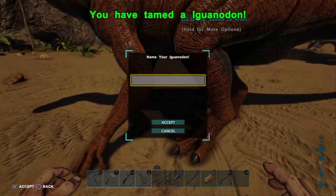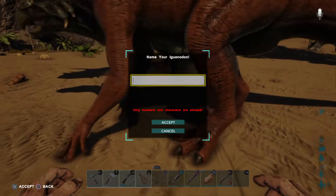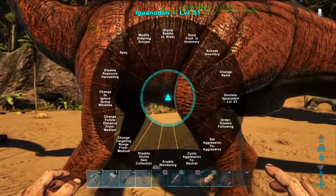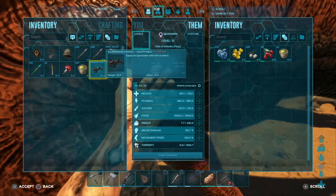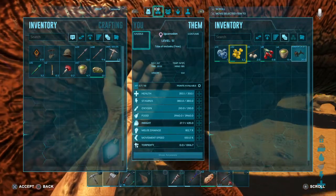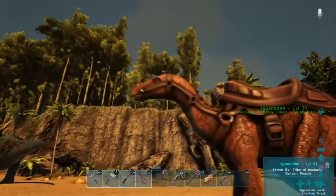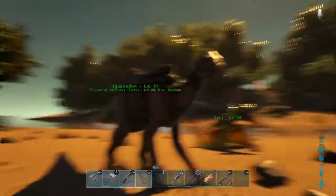Hey, there we go! You gotta put something in there — I'm gonna name it right now. Okay, let's ride this sucker! Okay guys, let's take this thing out. That's what it looks like, guys. Pretty neat looking. Yeah, I like that saddle — the saddle's pretty cool.